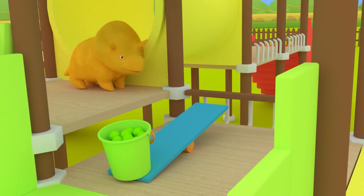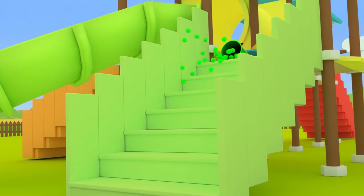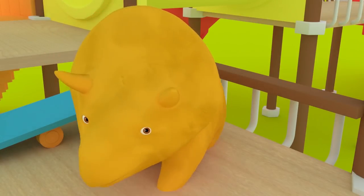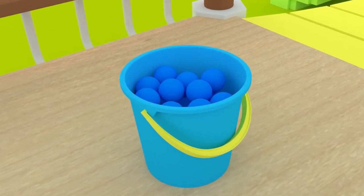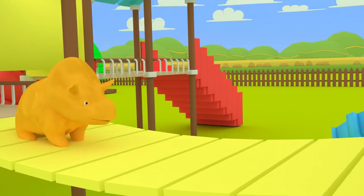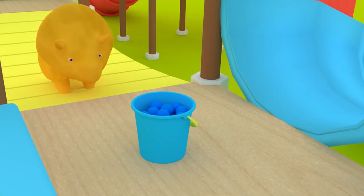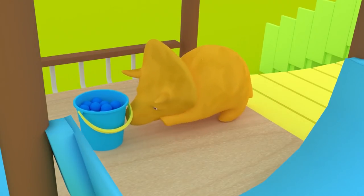Can you show us which one is the green stairs? Blue! That's right, Dino. Blue! Do you know which one is the blue stairs? Awesome! Now you can push the blue bucket to the blue stairs.